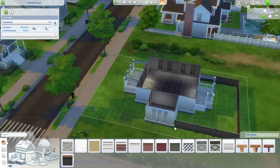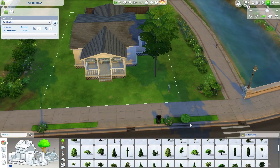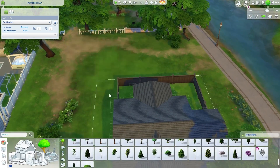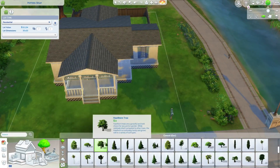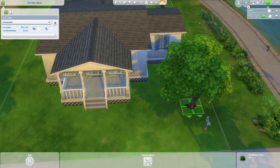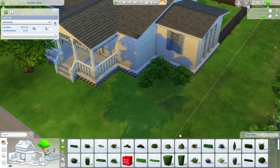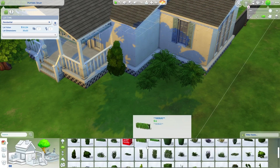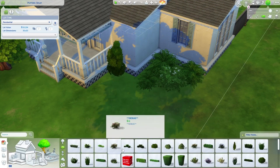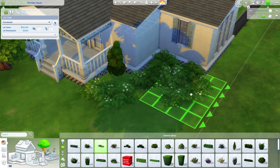Sometimes I build with the grid on and sometimes I build with the grid off — I just turned it off. If you don't know, you can turn the grid off by pressing G on PC. It is so good, because sometimes I have to build with it to keep houses even when building a certain style, but sometimes I just don't like the grid.